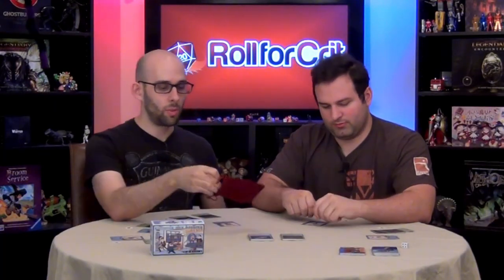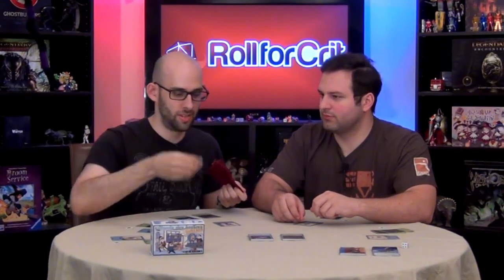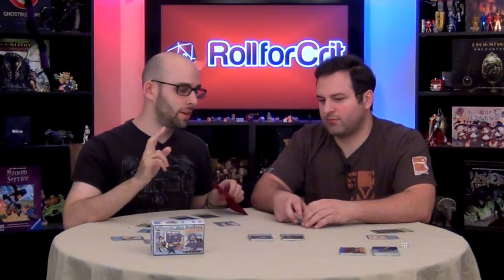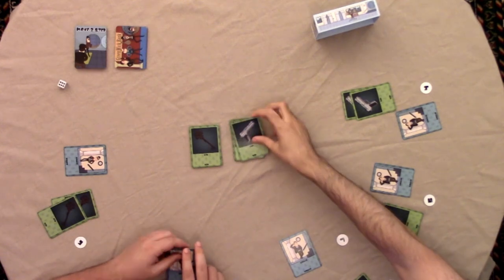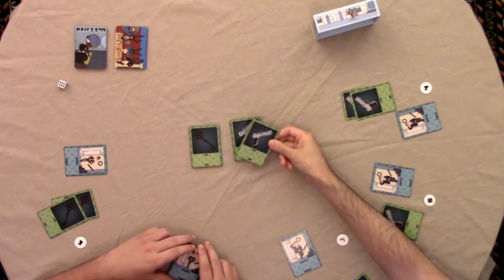Once everything starts, on your turn you're going to pick a token out of this lovely bag. Let's say I picked player two — then I would be interacting with player two. We're each given a number so you can't single anyone out specifically. And you have two choices: you give them a key or you give them a gun. If you think they're against you, you want to give them a gun.